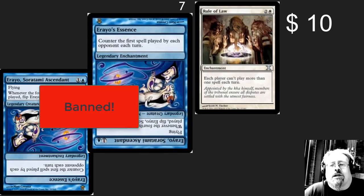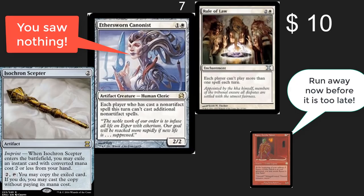Number 7 spot: let's just get rid of all of the choices. Add in a card like Rule of Law, which gives everyone the opportunity to only play one spell per turn and limits the number of cards that individuals can play. This will just make it significantly easier for players overall.